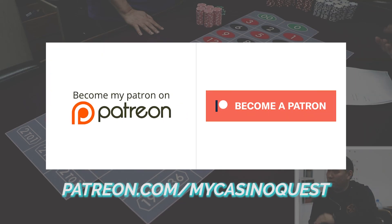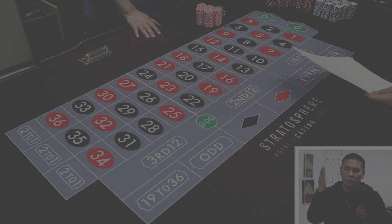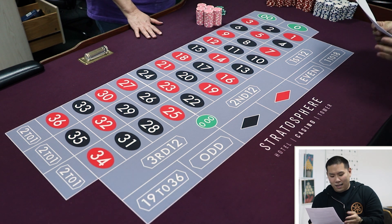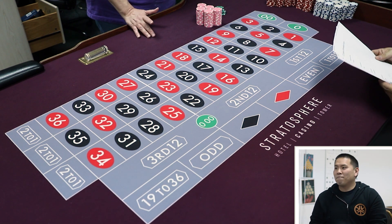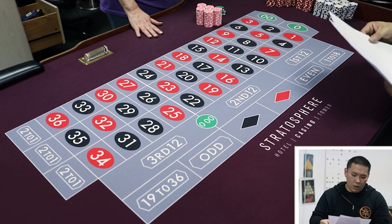YouTube, hello! Alex here with Lauren. We have another roulette system from Brock. It's called a 10-number progression, but I have a different name for it — it's a baby steps martingale in my opinion.